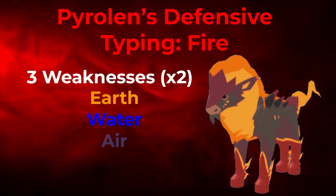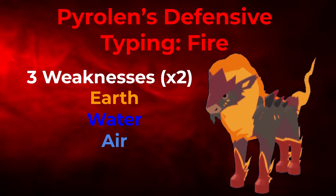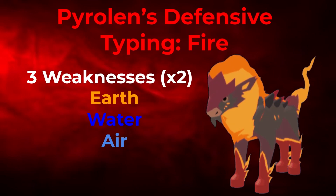Pyrolin has 3 weaknesses: Earth, Water, and Air. Note that the Air weakness is removed if you run the ability Fanning Flame, which gives a hint about the set we'll be running. Earth and Water weaknesses are pretty common in the metagame, so while Pyrolin can tank some hits, it's definitely not advised to tank hits from Earth and Water types overall.